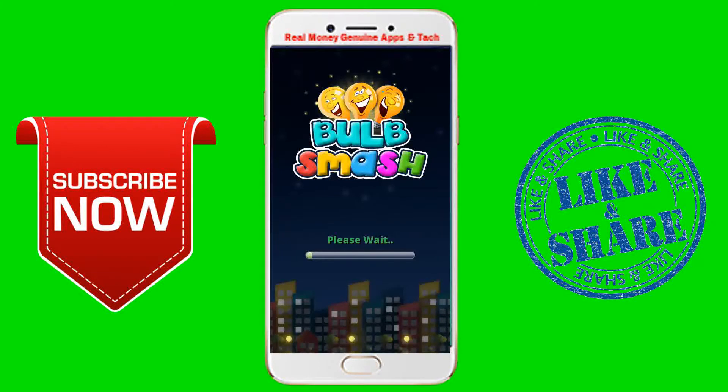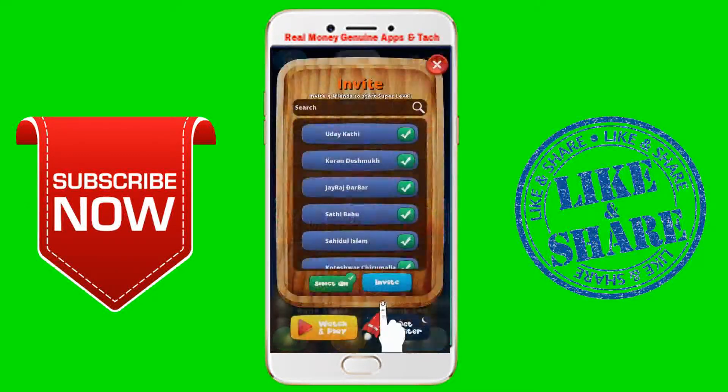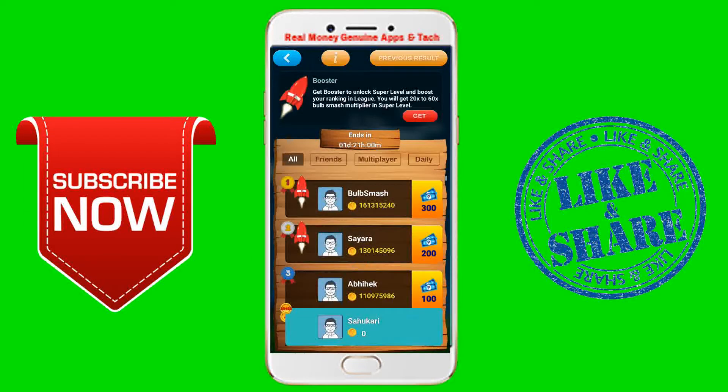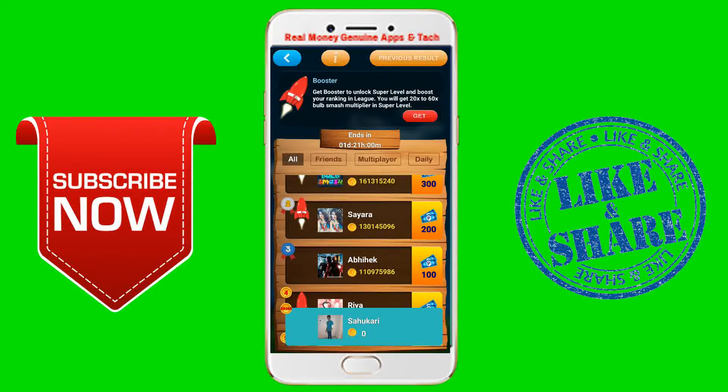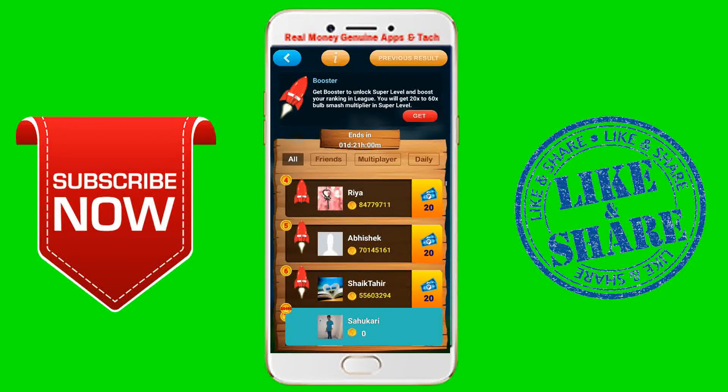You can add the amount in a mix. This amount is part of the money. Later you can add, play, and earn. If you get it, you can add the amount. If you smash, you can add the amount of money.